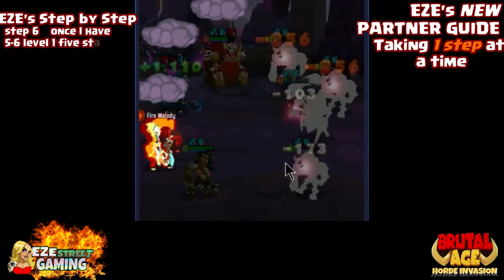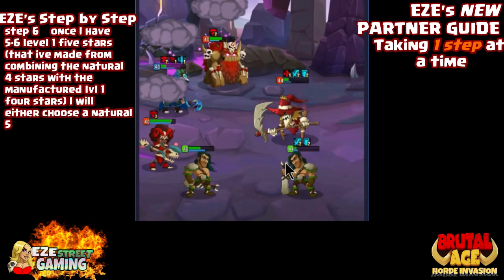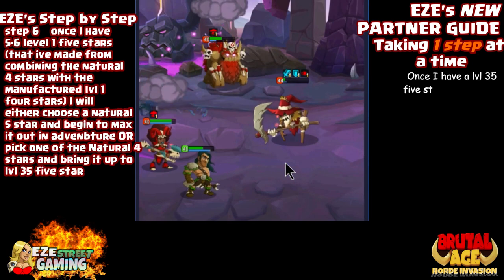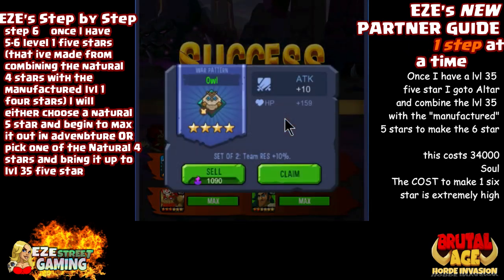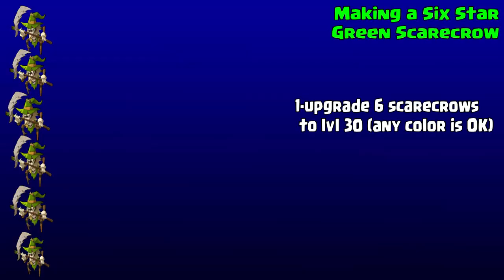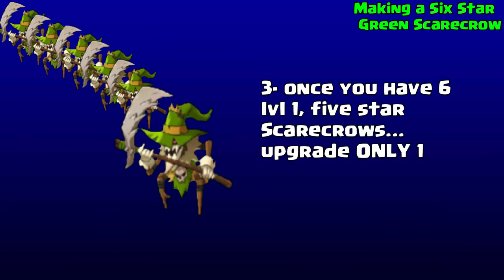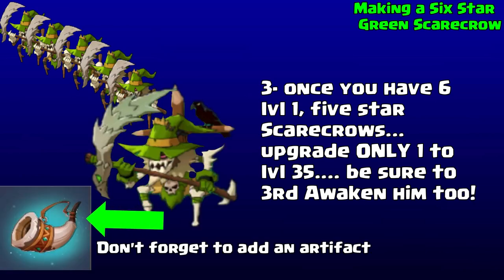You'll have about 25 level-one four-stars waiting. Run your natural four-stars through adventure using your first strong partner — get three natural four-stars to level 30, do that twice if you can, giving you six natural four-stars at level 30. Then combine your natural four-stars with your manufactured four-stars to make level-one five-stars. Bump one of those five-stars all the way to level 35, then combine that maxed five-star with your manufactured level-one five-stars to make your first six-star. It's a long grind, but it is possible.